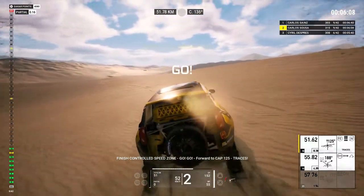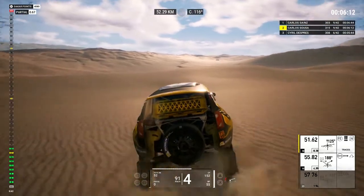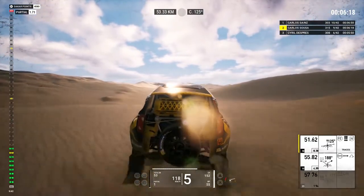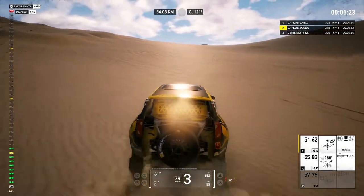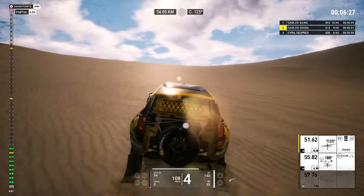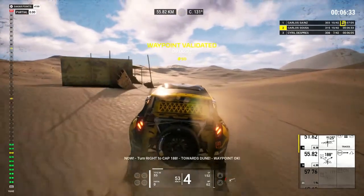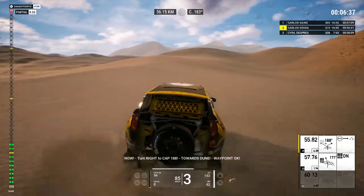Finish controlled speed zone, go. Forward to cap 125. Trace it. Four Ks, continue on cap 125. Five hundred, turn right, fence on the left side. Now, turn right to cap 188, towards dune. Waypoint OK.